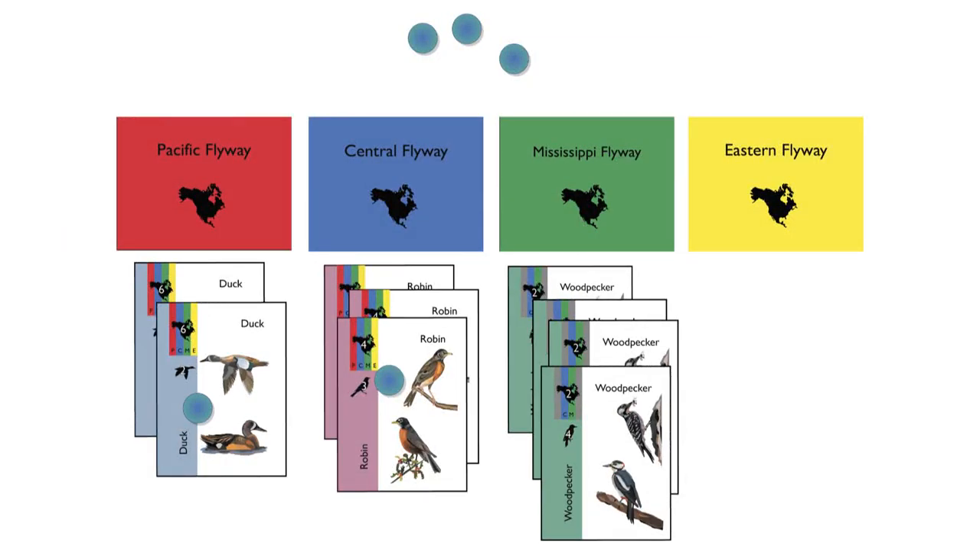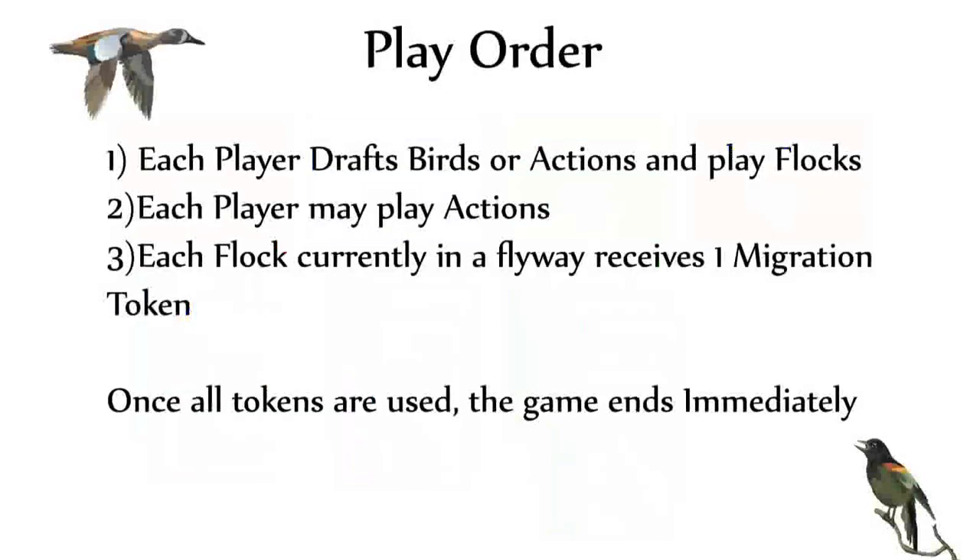If at any point the migration pool is exhausted, any tokens on flocks in play are collected by their owners, and play ends immediately. After all players total their tokens, the player with the most wins.